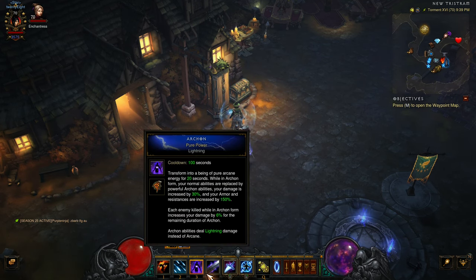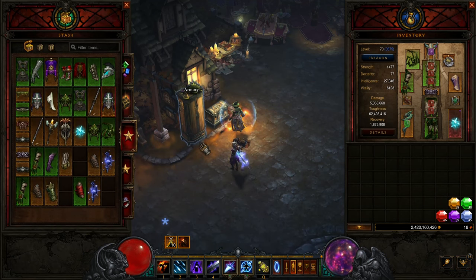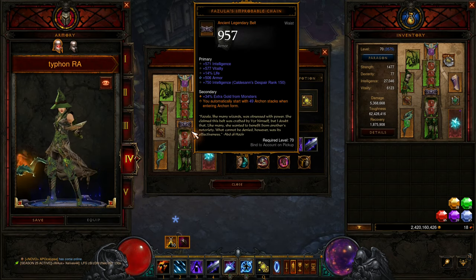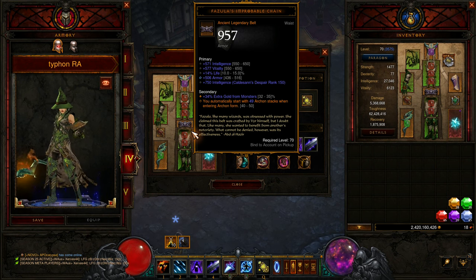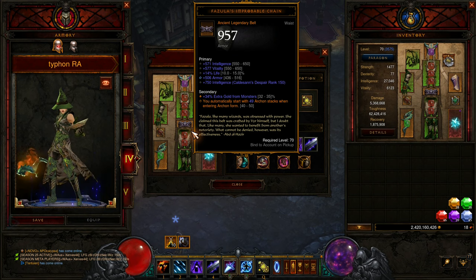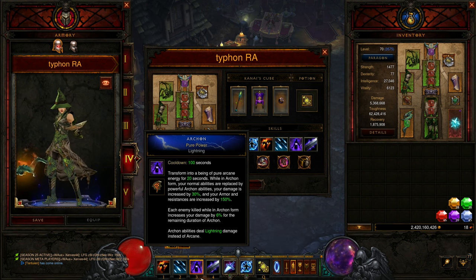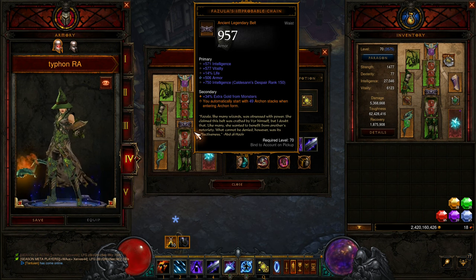With that in mind, we look at the Archon skill. This is a lot of damage buffs — it's a straight up 30%, but then there's another 6% extra damage for each enemy you kill while in Archon. We also use this belt which gives us extra stacks ranging from 40 to 50 — you really want a 50 roll. So apart from the base 30%, we also get 6 times 50, which is an extra 300% damage. This is a huge damage multiplier just by pressing Archon together with this belt.